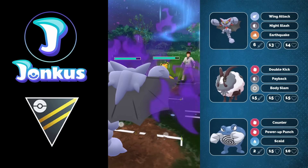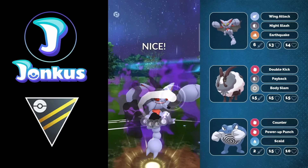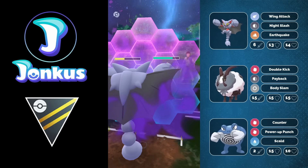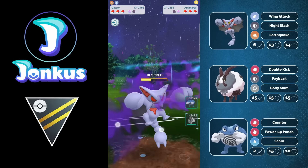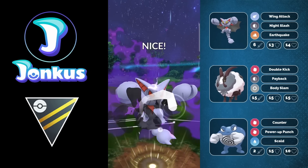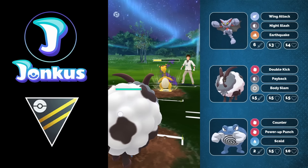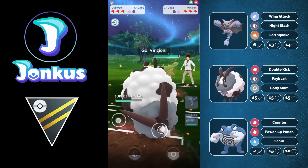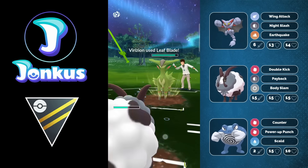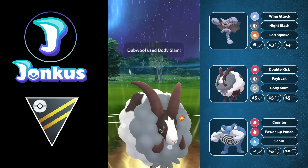Next opponent we're going to have an Ampharos in the lead, and this is actually a matchup I didn't know how it was going to play out. We're going to be able to go for a Night Slash, which gets the shield from the opponent, but then Brutal Swing is coming through and they get a shield as well. I'm actually super low - it's wild how much damage a Shadow Ampharos does in this matchup. We'll be able to swap out in time into our Dubwool, but sadly we're going to get hardwalled by the Virizion.